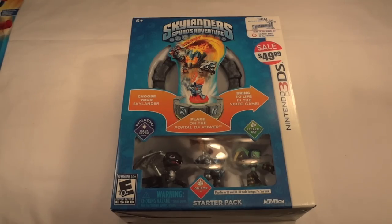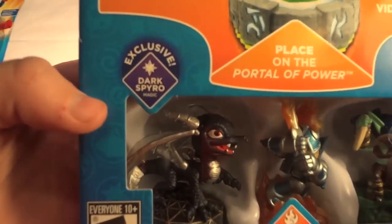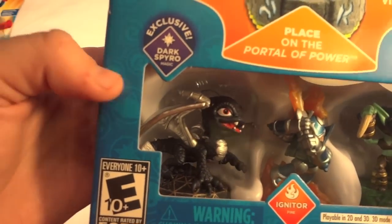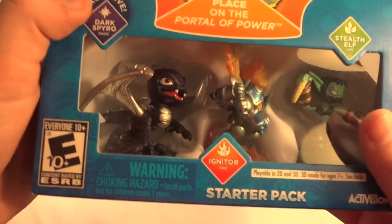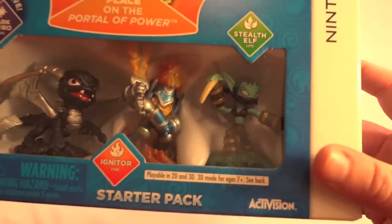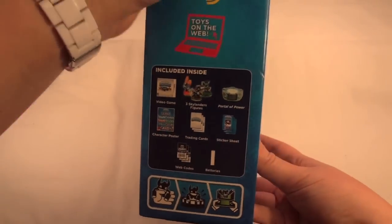So let's go ahead and open this up. First, the characters that come with it: this one does come with Dark Spyro, which is an exclusive for the 3DS and is the magic element; Igniter, which is the fire element; and Stealth Elf, which is the life element.